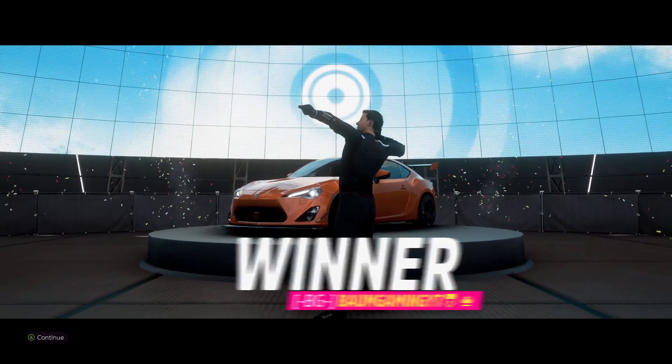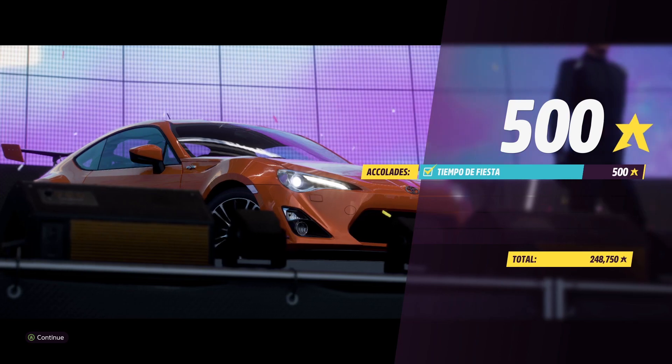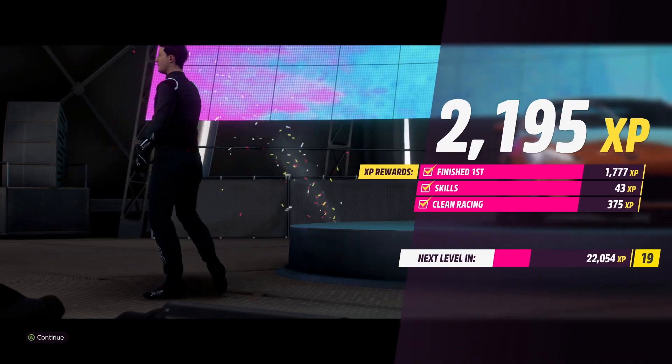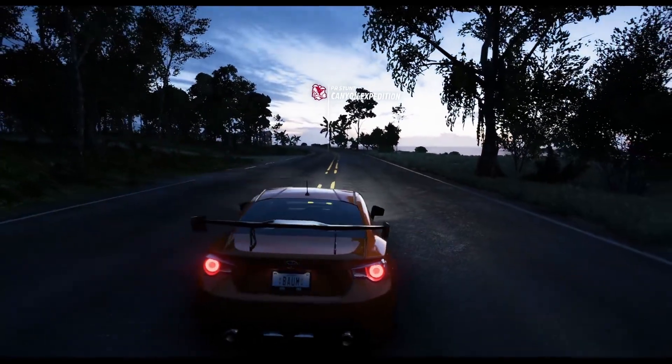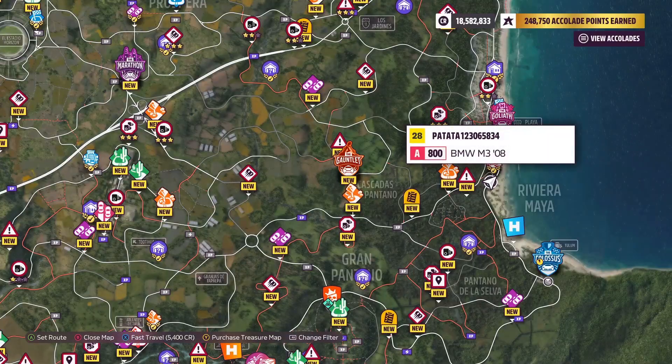Hit continue. So we got the Windows Down horn — to da horn, whatever you want to call it. I think that's a good example and probably the best way they could introduce Event Labs and actually show people what it does — just make a really short, easy event with tons of stuff in it. Alright, we got that done.